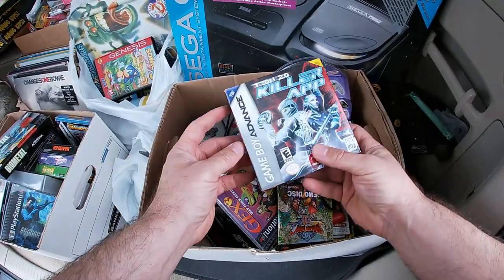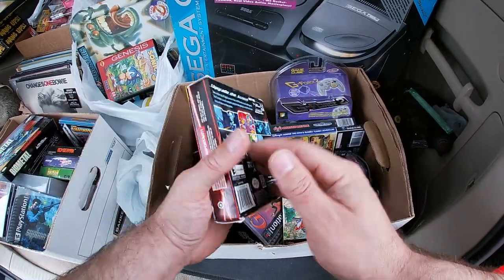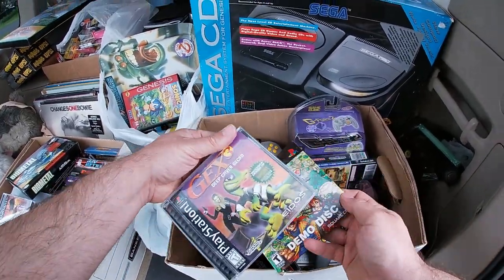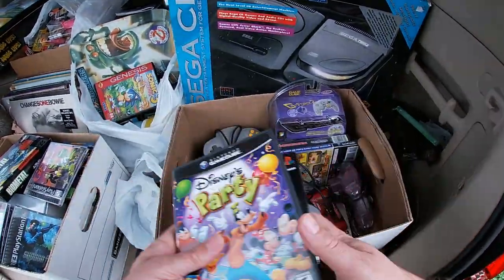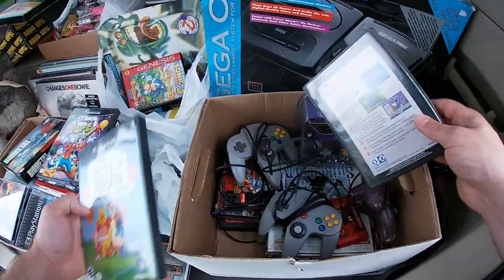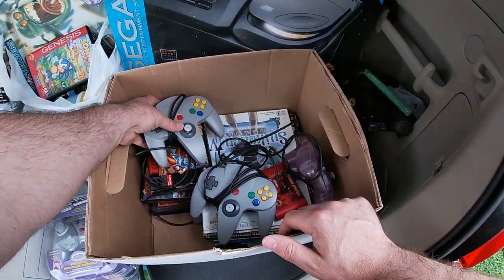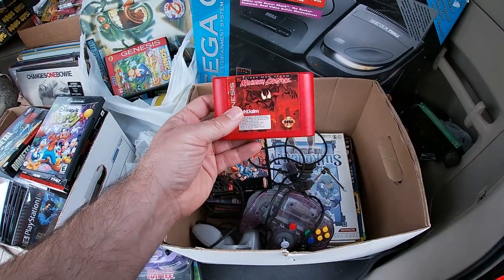Let's see what we got in this box: Biometal, Tron 2.0 — I guess that's sealed — yep, looks like it might still be sealed. Sealed demo disc, Gex 3, Sopranos, Disney Party.